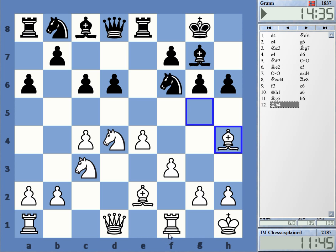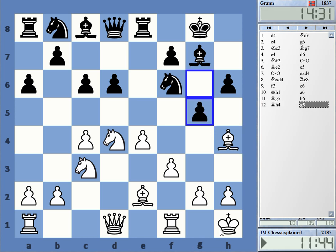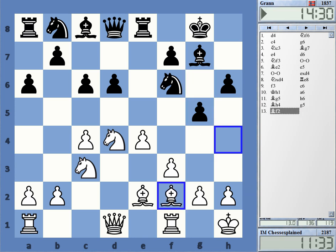Yeah, h6 is of course quite often useful. Oh — g5! That's a very straightforward way to do it. Yeah, it weakens f5 very considerably. I didn't want to play Bishop g3 and run into Knight h5, so this is why I went to f2.